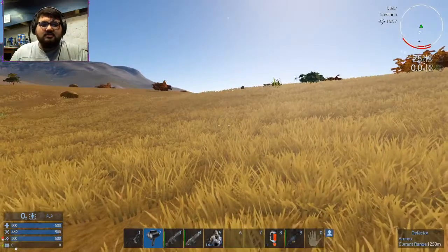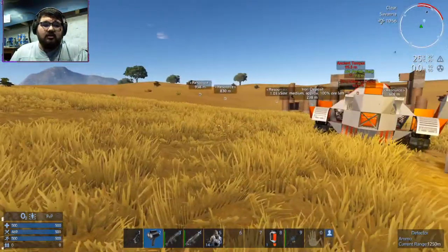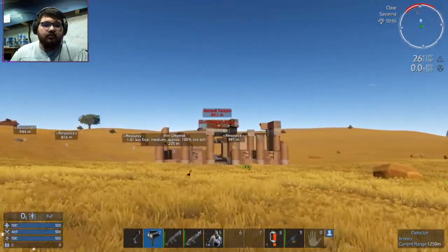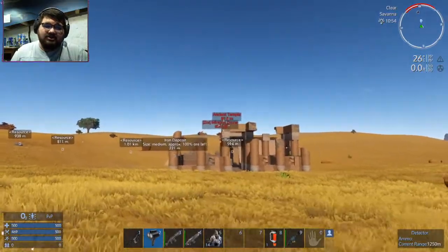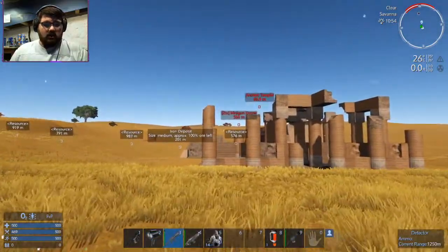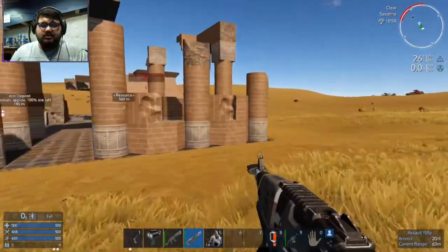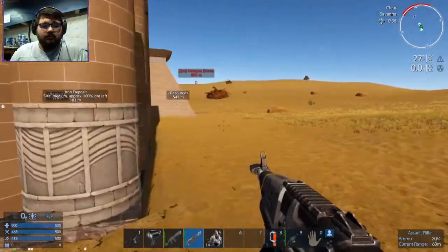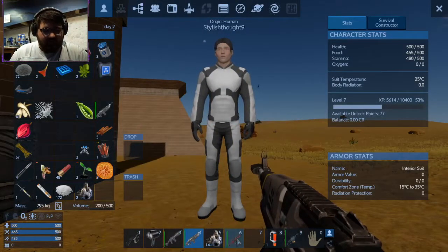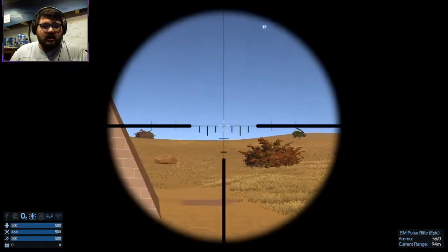I'm just gonna go get some resources. I did the scanning thingy and you know, silicon, blah blah blah. But then I saw, oh, there's two reds — that's not normal. There was only one last time. And then ancient temple. And then there's a minigun drone. That wasn't there before. I'm not 100% sure that was there before. I see it, it's all the way over there. Does this have ammo? Oh yes, it does.